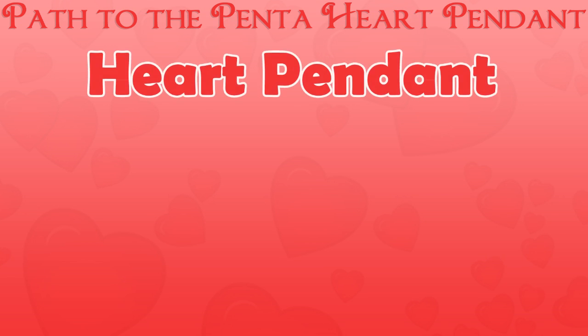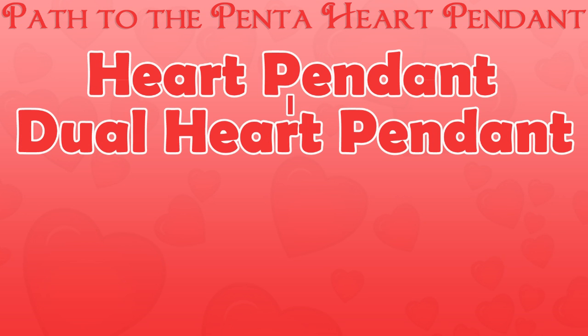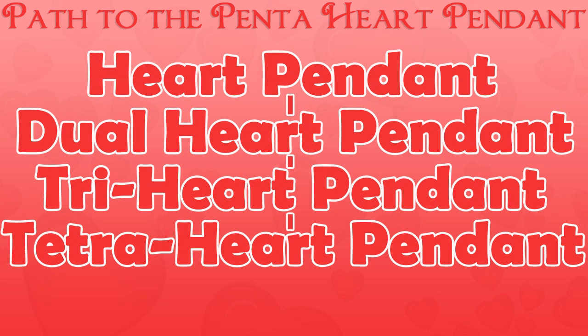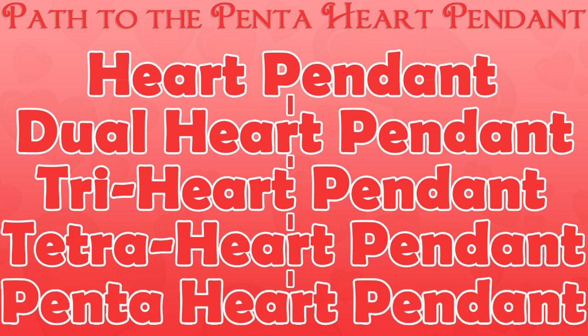Getting pendants and trinkets is like upgrading armor — you have to do it in stages. For the Penta Heart Pendant, you'll first need to get a Heart Pendant, then upgrade that to a Dual Heart Pendant, then to a Tri Heart Pendant, then to a Tetra Heart Pendant, and finally you can take your Tetra Heart Pendant all the way up to a Penta Heart Pendant.